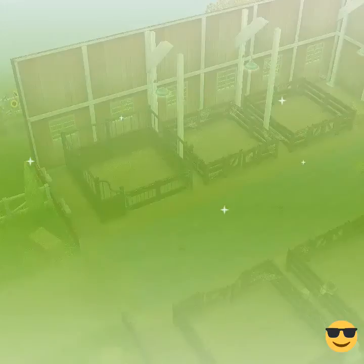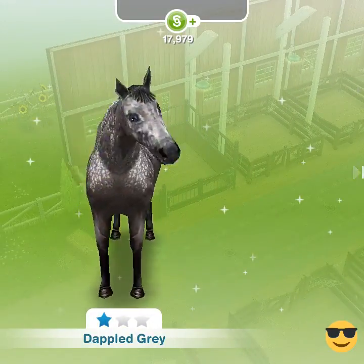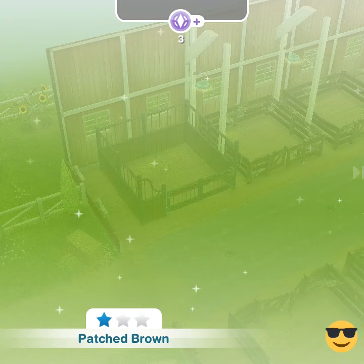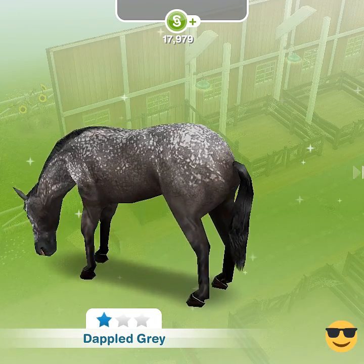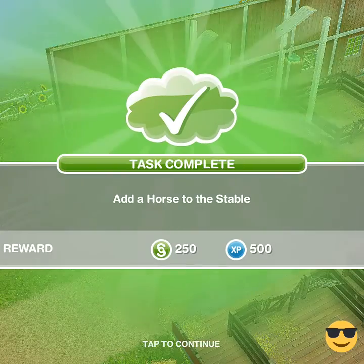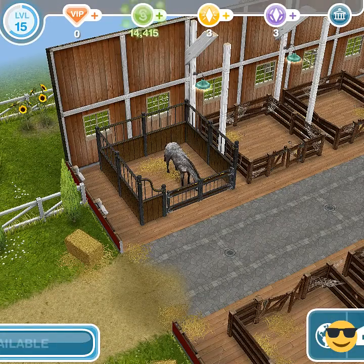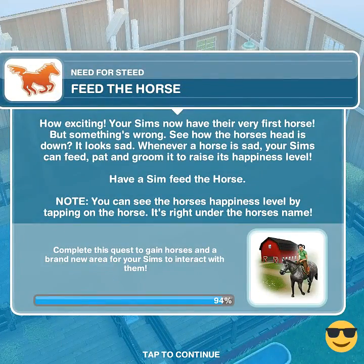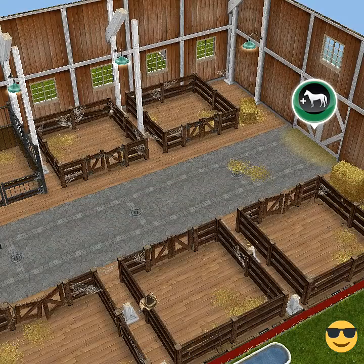So we can buy a horse here guys — it's gonna take all the money. I'm trying to see what other horses they have. 30,000 — so yeah, let me just go ahead and buy the first horse I can. Would you like to buy? Yes, I would like to buy a horse. Feed the horse — how exciting! Your sim has now got their very own horse.